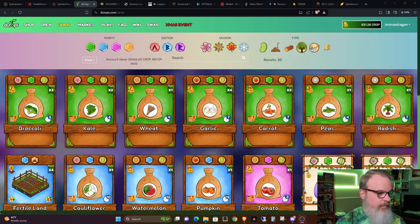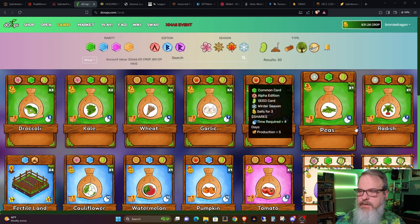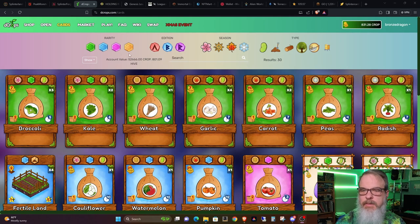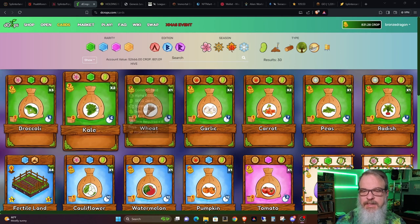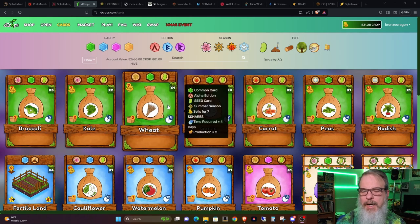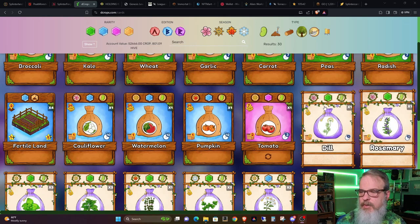Going back over here to my cards, you can see I have a pretty decent selection going here. I have four garlics, which is good. I have three broccolis — still building on those. Like I said, I want to get four each. You'll notice that these particular cards are alpha — you can tell by looking at the background — and these over here with the tan or parchment looking background are the betas. Alphas are out of print. You can still buy them on Hive Engine.